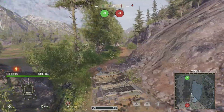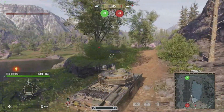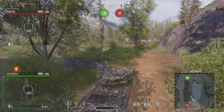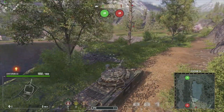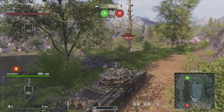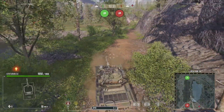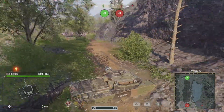Later on in the game you can push up here to this ridge and spot tanks over there. But if you rush this point early on in the game, two things are going to happen: chances are you're not going to make it to this spot, and you're going to get rushed and unsupported. This spot here from the north side is definitely a late game or mid-game play when some tanks have been whittled down.